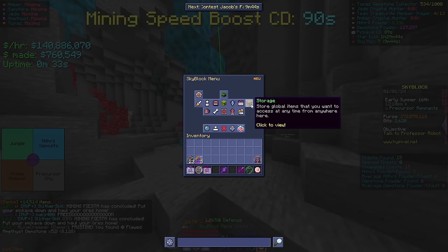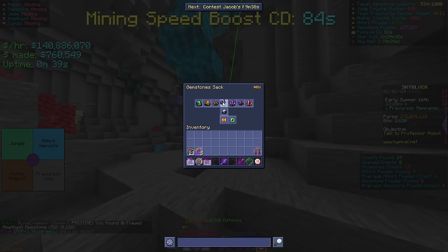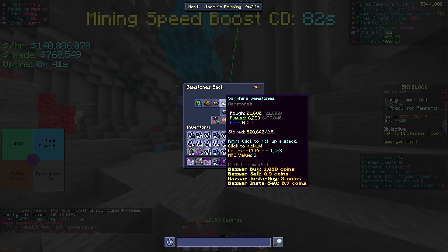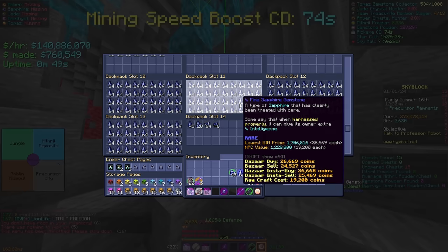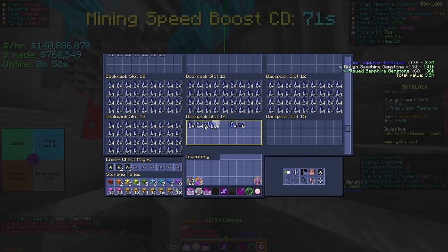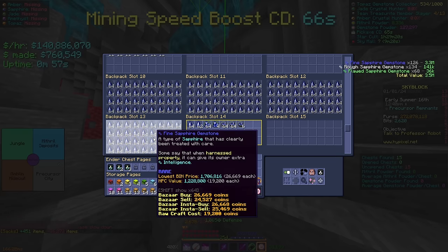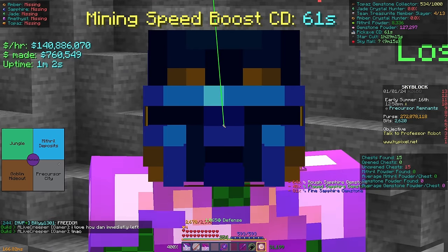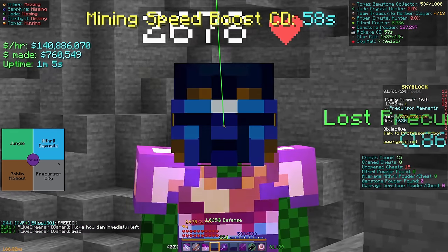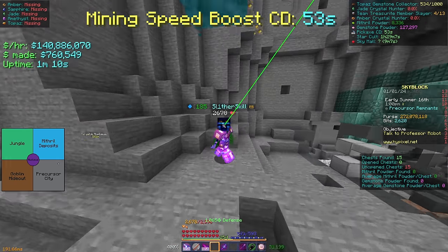I've already compacted everything. Everything apart from the little bit in my sacks — I'll compact that now. We made about 500k extra that's in here. In total, I made about 290 million coins from the one fiesta, which is not the greatest.